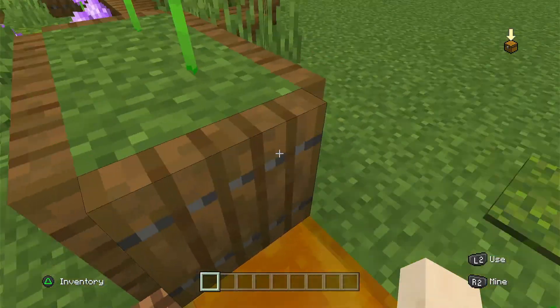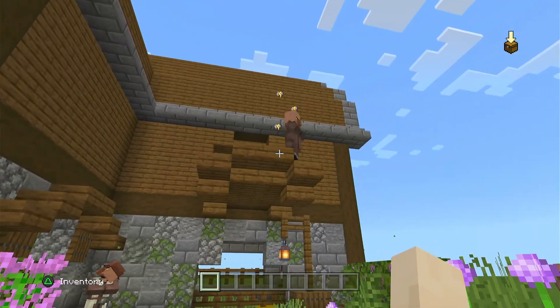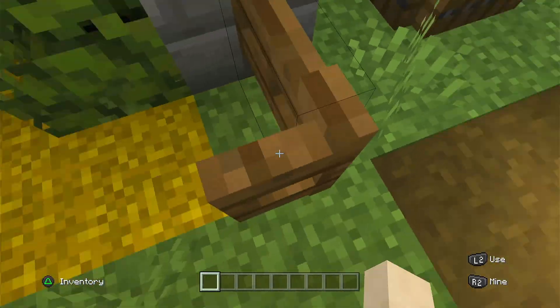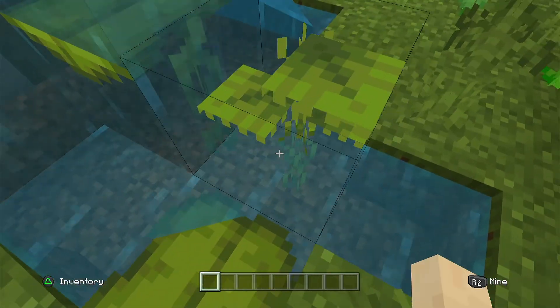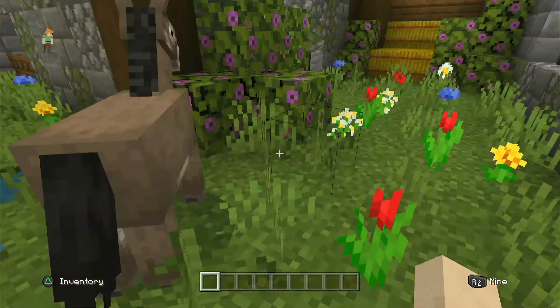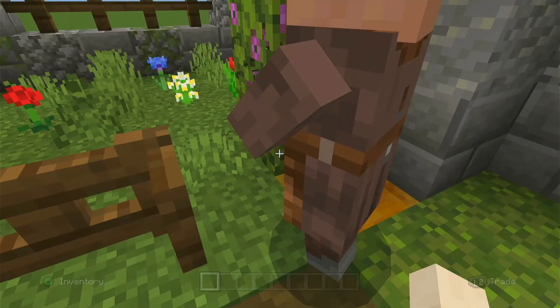That village is looking at me funny, and this is my stables. There are some nice little lily pads and some drip like the new blocks. There's some nice hay, and a donkey and a horse.